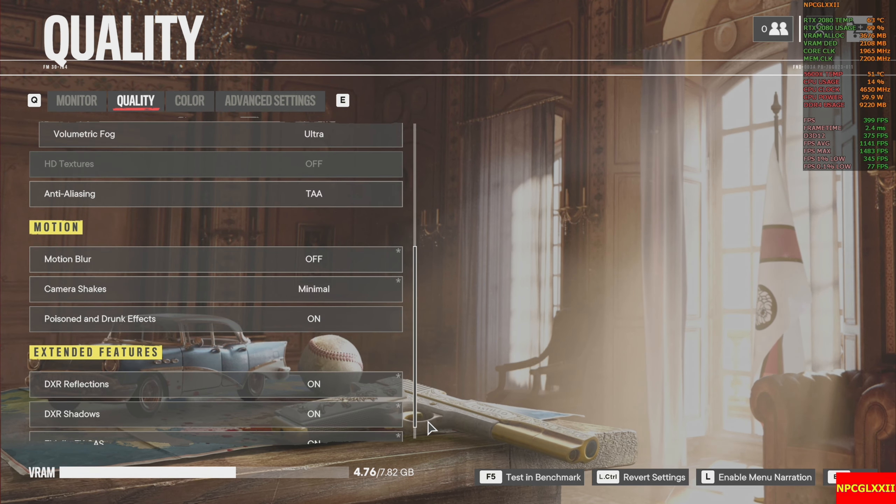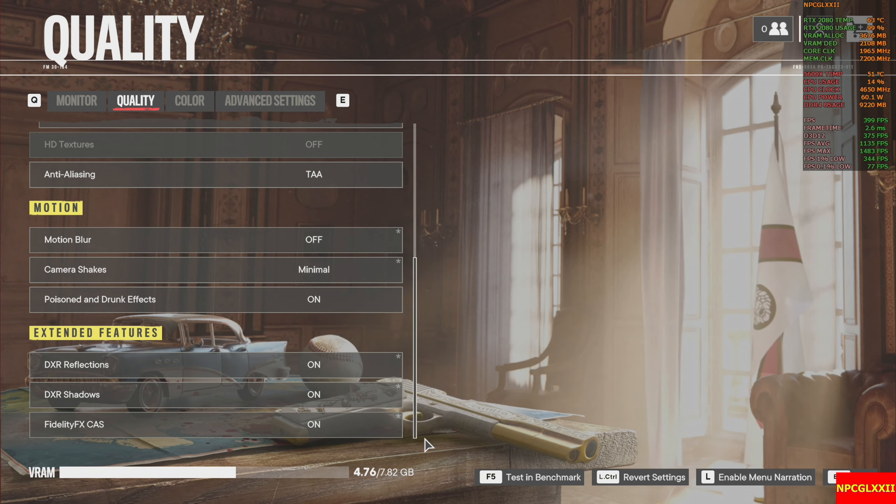These DXR features are actually for AMD cards, but I turned them on anyway — so with reflections, shadows, and FidelityFX CAS enabled.